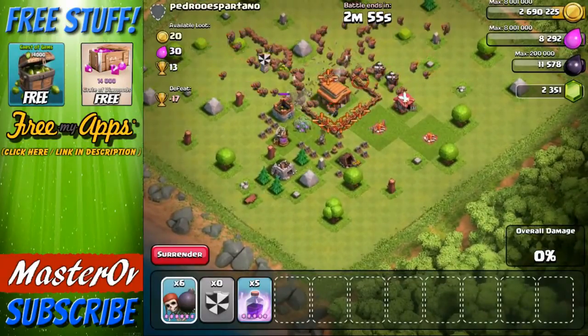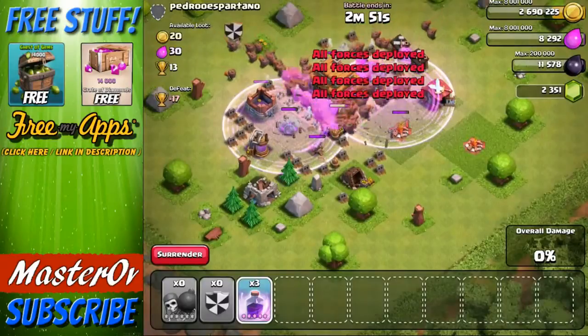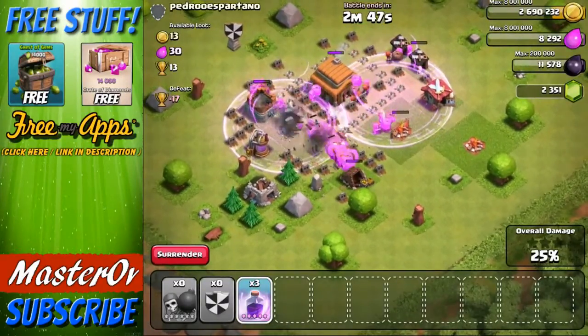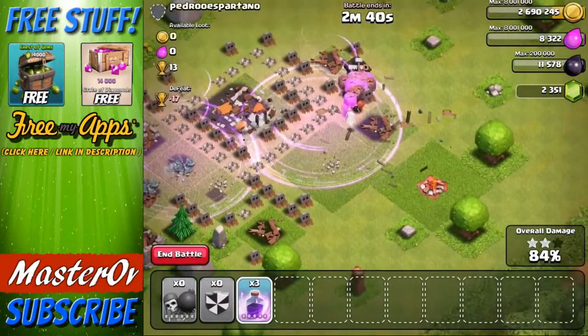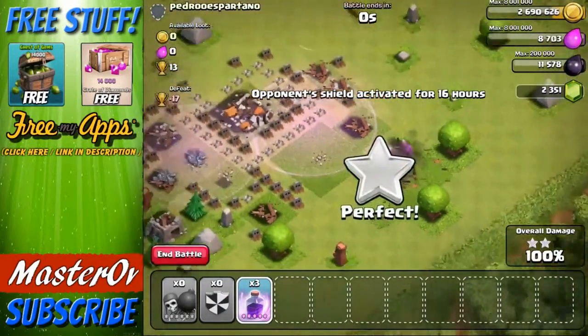Look at this absolute madness. Oh my days. Spawning in two rage spells. This is absolutely crazy. Go for the town hall. Town hall has been dropped. Yes baby, it has. Everything is going down. We've got wall breakers running around like madmen here wanting to destroy stuff. It comes down to the final camp and boom.